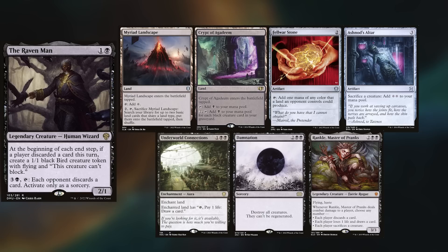Hey gang and welcome back. Today Nick, Max, and MJ join me for a sweet game. Nick has built the Raven Man and keeps Myriad Landscape, Crypt of Agadeem, Felwar Stone, Ashnod's Altar, Underworld Connection, Damnation, and Rankle.